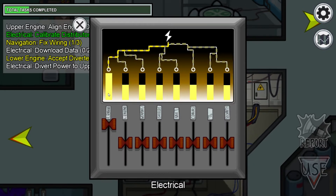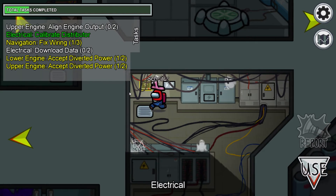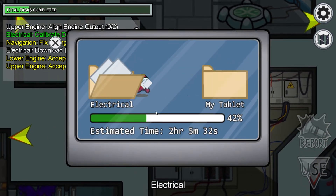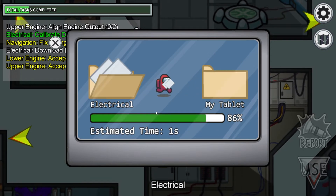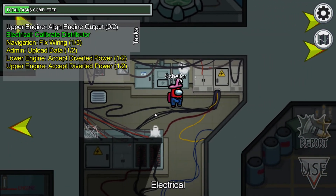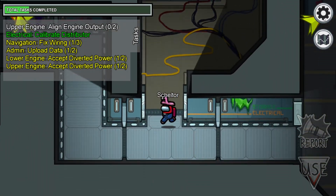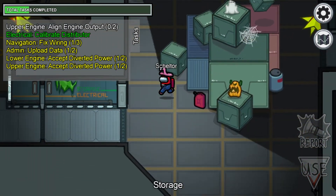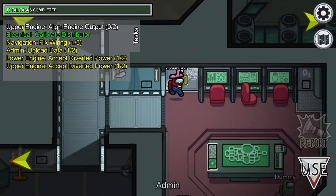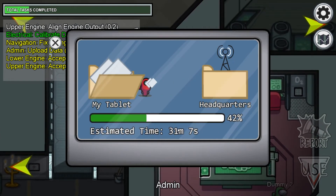Let's distribute again. Good. Let's download the data. Let's go and finish our wiring and also finish the quest where we have to upload the information.